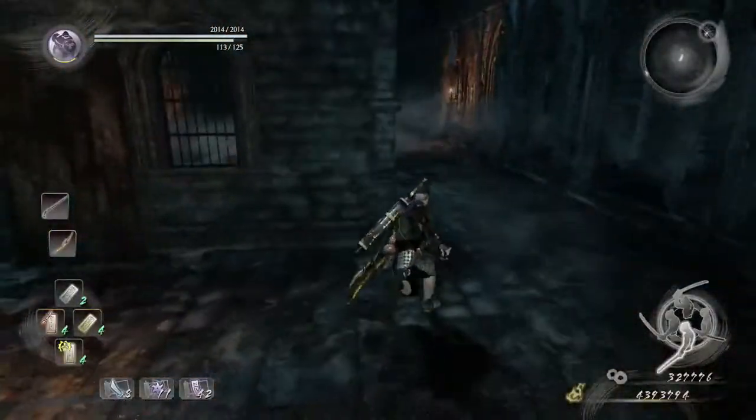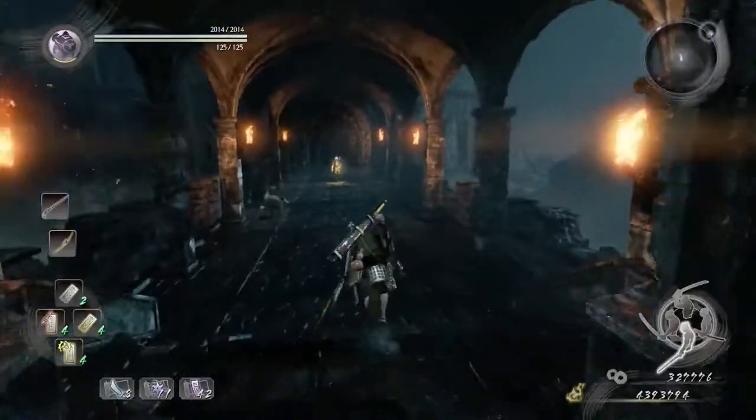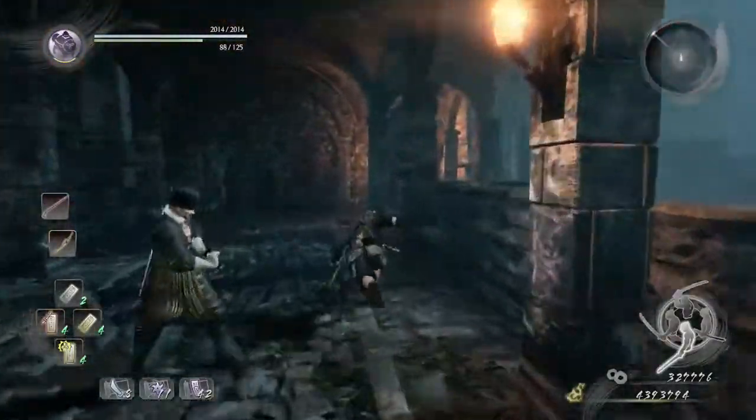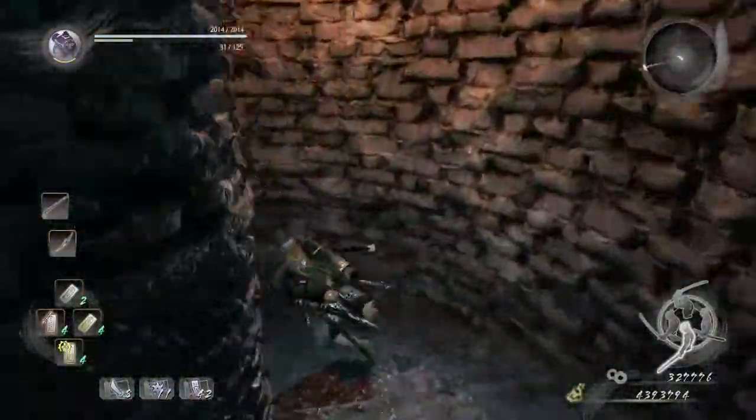Going through that hole, we're going to proceed down here. We're going to pass these two enemies right here and then go all the way down.